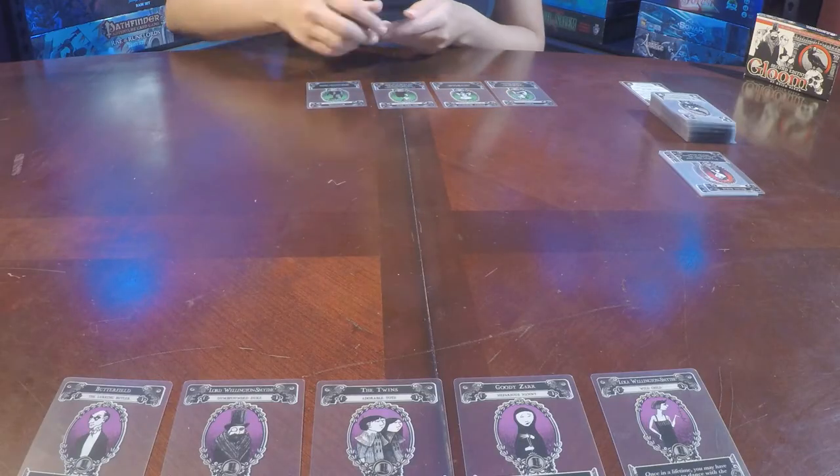Setup is quite easy with this game. Have everyone choose the family and color they want to be a part of and lay those cards in front of you. If playing with four players, each player discards one of their family members back to the box. Or, if playing with five players, they are adopted by the fifth player into a misfit family.